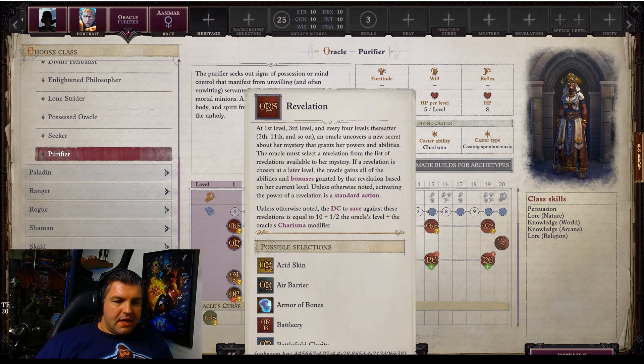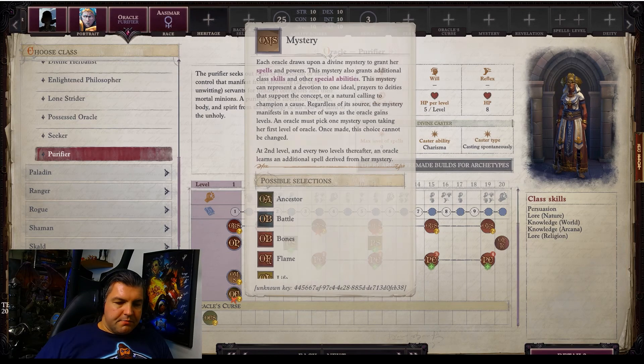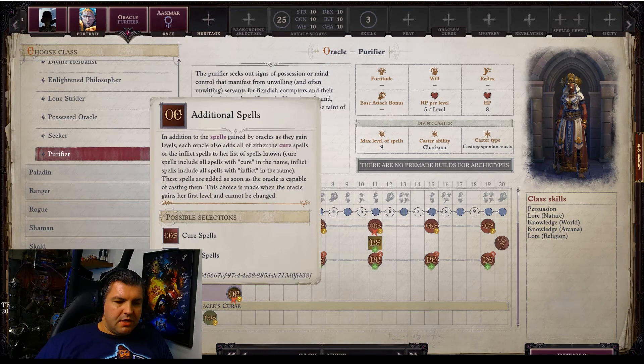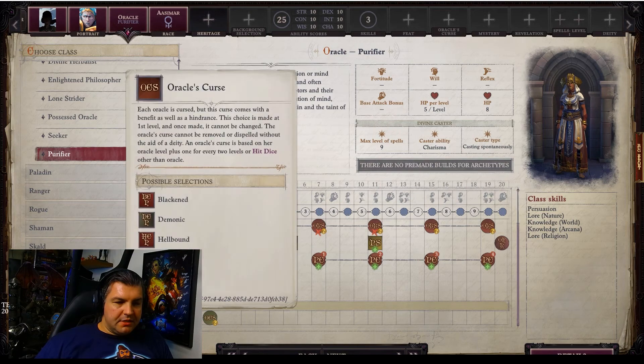You do still get access to revelations, but you give up three of them — you won't get to pick one at level 3, 7, or 9. You still get revelations at level 15 and 19. You still get to pick a mystery at level one. You also lose the additional spells — you do not get the full line of cure or harm spells, which is potentially a big deal.